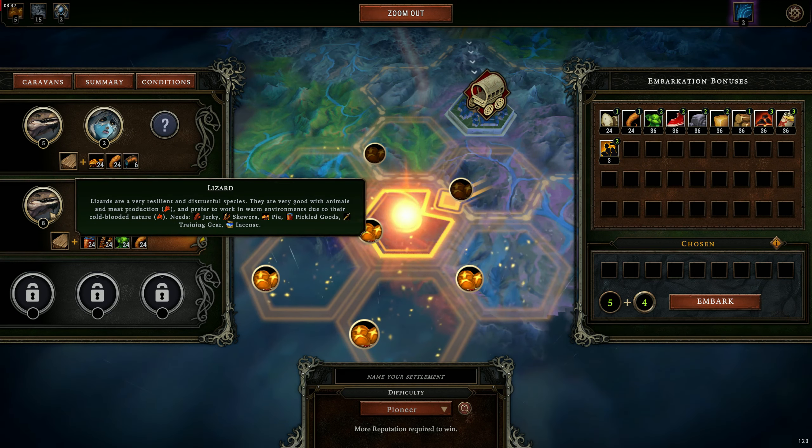I have embarkation points — I've got nine total. This is a bonus; normally I would just have five, but my previous settlement was next to some extra modifiers on the world map and those got me extra embarkation points. So I get to choose some stuff to take. I want coal so my hearth can use it — it's much more efficient. I'll get to what the hearth is here in a second.